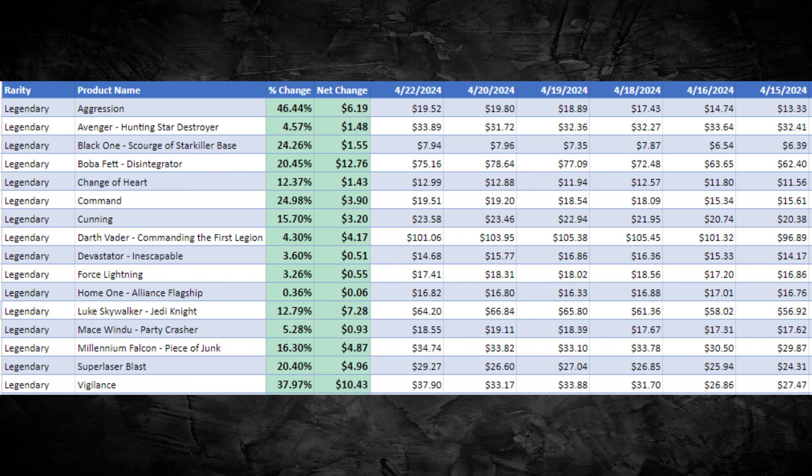First up, let's take a look at the legendaries. I'm not going to track the commons and uncommons — there's just way too much to do — but we'll break it up by legendaries and rares. I'm mostly concerned with: can I build a deck? I'm concerned with just the base playable version. I don't care about foils, I don't care about hyperspace, I don't care about showcases. I want to know: can I get a card, sleeve it up, shuffle it up, and play a game? That's all that matters.